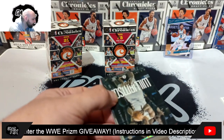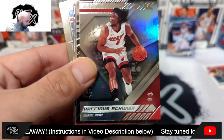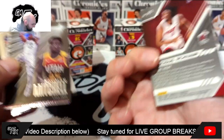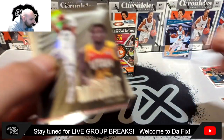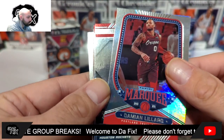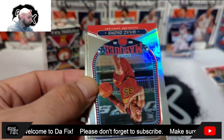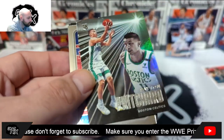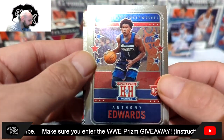Why does this card look weird — JaeSean Tate Rated Rookie. The color didn't transfer over properly on that card or something. Zion Williamson... XR Precious Achiuwa rookie... looks like maybe not a soldier. Either way it's a nice Achiuwa. Donovan Mitchell... Damian Lillard... JaeSean Tate... Isaac Okoro rookie... Peyton Pritchard... and there we go — Hometown Heroes Ant-Man!